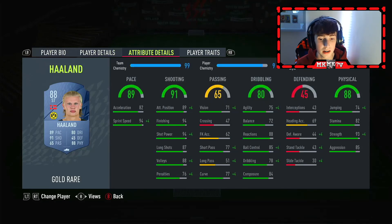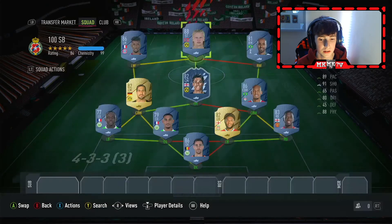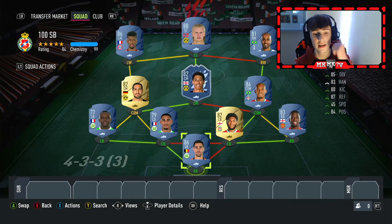And finally we have Erling Haaland up top — the absolute animal. Shooting is insane, pace is class, but the dribbling could do with a bit of an upgrade, so I would play maybe an engine on him. But that is going to be it for the 100k Squad Builder, guys. If you did enjoy, leave a like, subscribe to the channel if you are new, turn on notifications, and I'll see you guys next time. Peace.